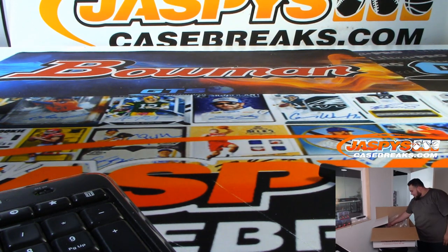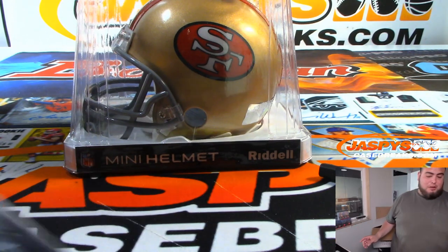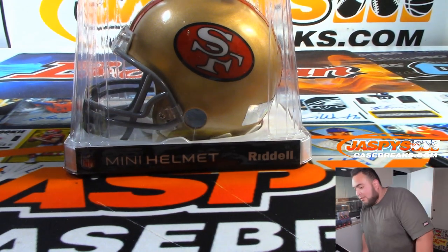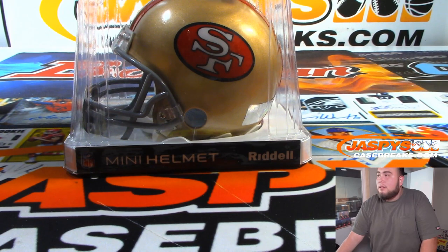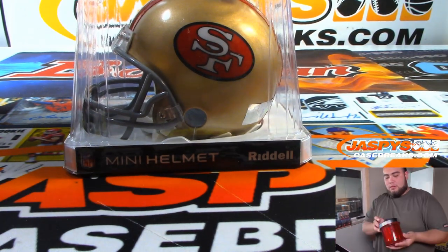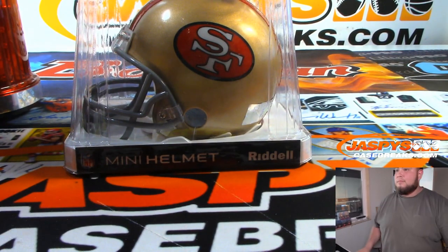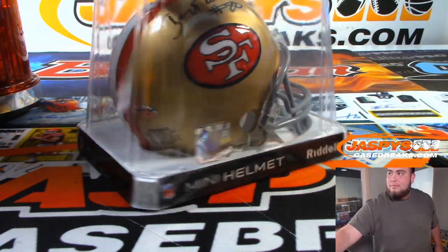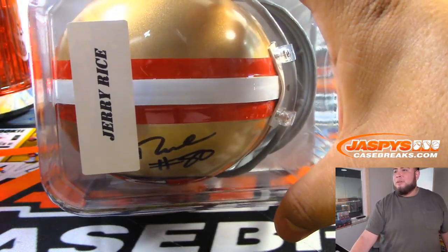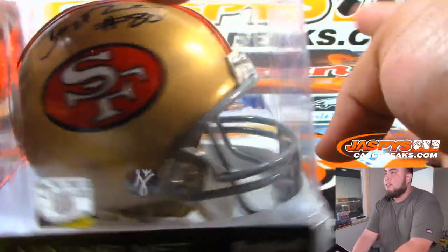All right, empty bag number one. I'll pull out the first one. And it is a 49ers mini helmet. Anybody want to take any guesses of who this is before I show it? 49ers mini helmets — he's a wide receiver, and I think that'll let you know who I'm about to show. Jerry Rice. Look at that — mini helmets. Leaf COA right in the mini helmet right there. There you go. First hit.